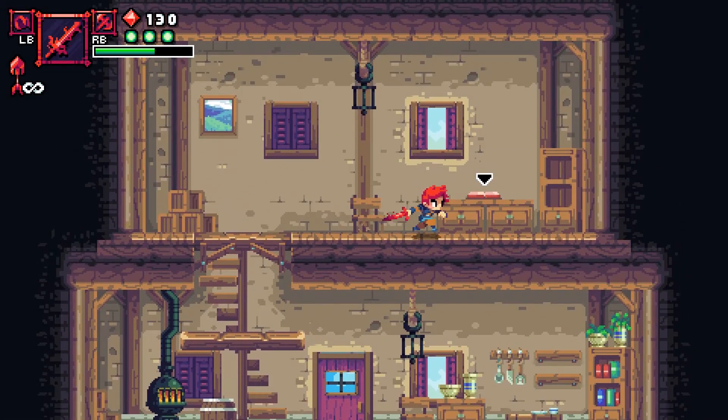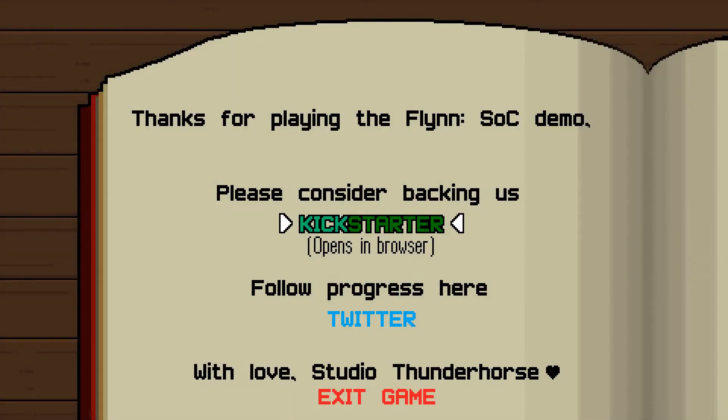And that is it — that's a quick look at the Kickstarter demo for Flynn Son of Crimson. It seems like a pretty cool game with beautiful pixel art. The combat feels pretty good, a little versatile with the different kinds of weapons — it could be a good one to keep an eye on, or back if you're inclined. A Kickstarter link will be down below. As of this recording there's only eight days left, so jump on it right away. Let your voice be heard down in the comments below, and I'll see you guys next time — have a good night!